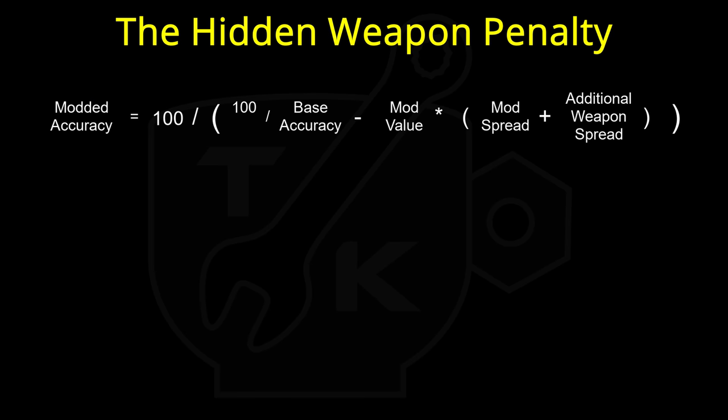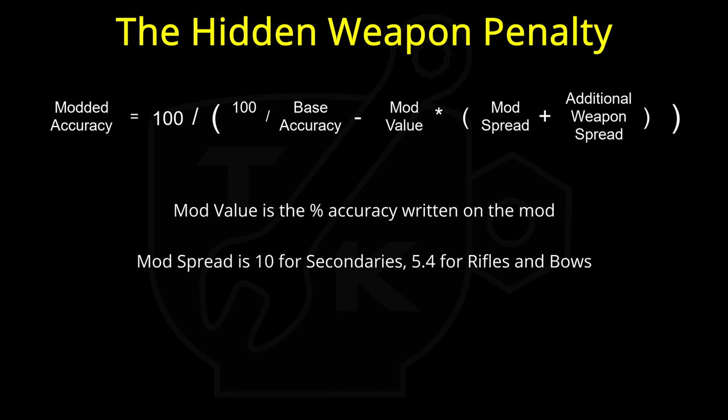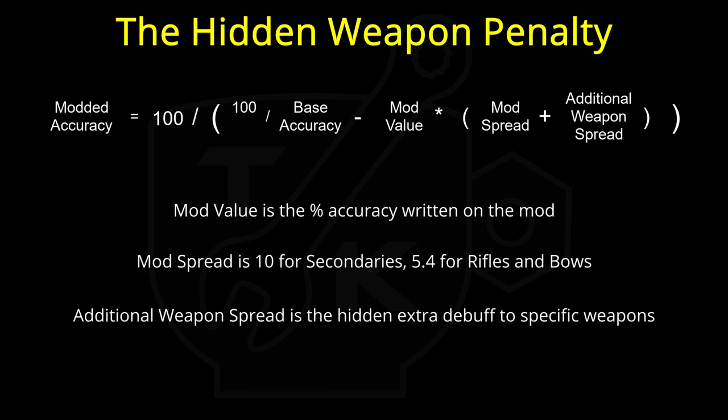The resulting accuracy formula for rifles, bows, and secondaries is this: modded accuracy equals 100 divided by all of (100 over the base accuracy minus the mod value), multiplied by the total of the mod spread and the additional weapon spread. The mod value is just as it says on your mod, be it minus 5% or minus 50%. The mod spread is either 10 for secondary weapons or 5.4 for rifles and bows — just a constant for that category. The additional weapon spread is a hidden attribute for those uniquely affected weapons, making the mods have a greater impact on those ones than the mod card would have suggested.